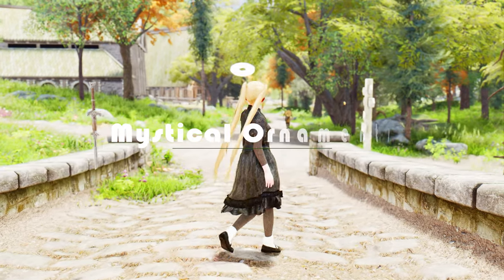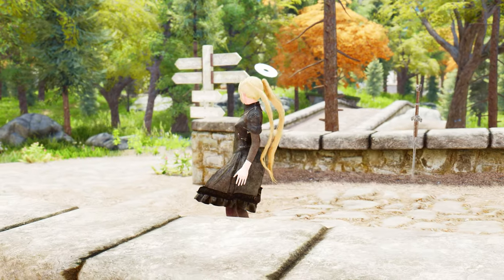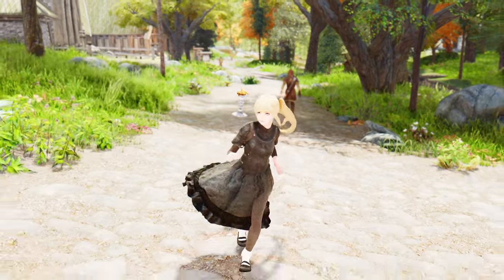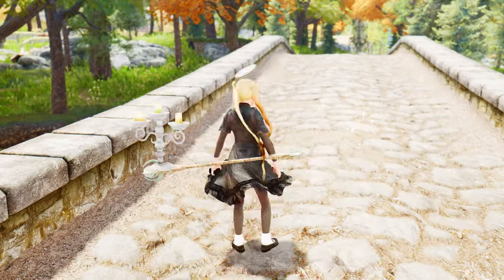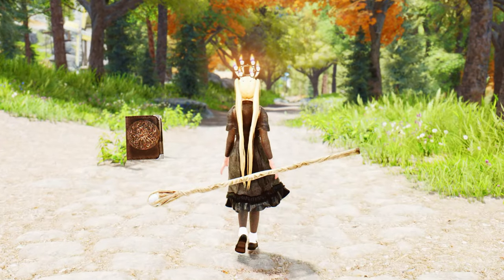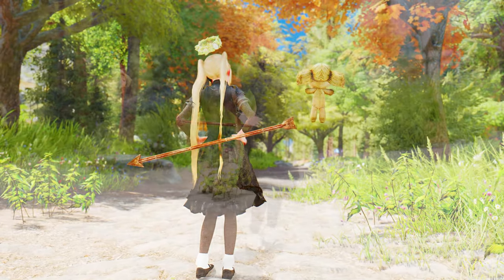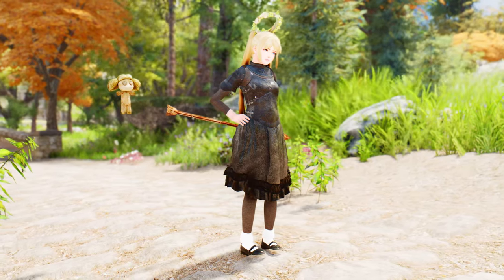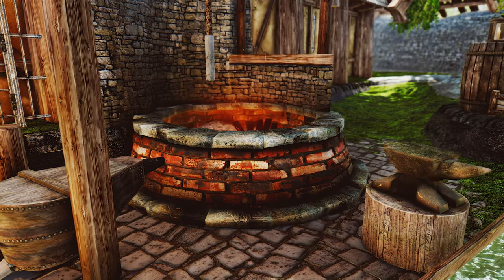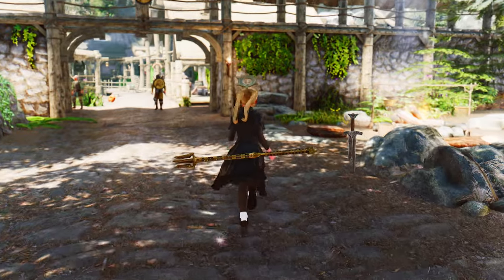Next up, we have an enchanting Skyrim mod called Mystical Ornaments. Get ready to add a touch of arcane elegance to your character with a variety of floating jewelry. Mystical Ornaments allows you to craft and wear a stunning assortment of floating jewels that masquerade as items of arcane origin. These enchanting accessories gracefully hover around your character, adding a captivating visual element to your appearance. You can create and wear a wide range of mystical accessories including staves, scrolls, candle holders, magical books, gemstones, and more. Once you've acquired the arcane smithing perk, you'll gain access to all crafting recipes — simply head over to a cooking pot to craft these mesmerizing accessories.